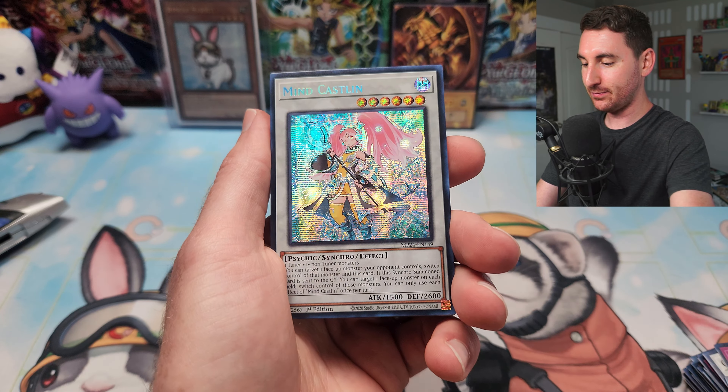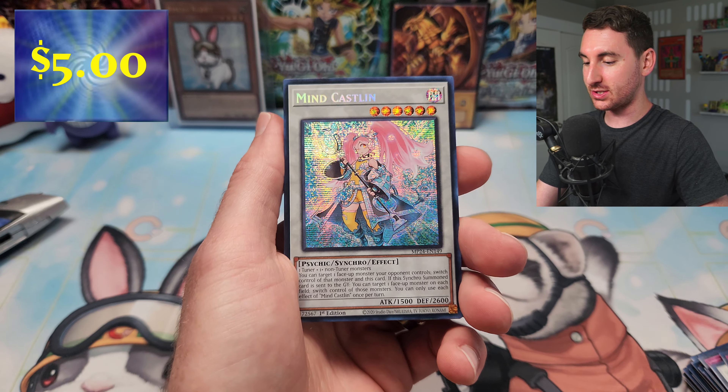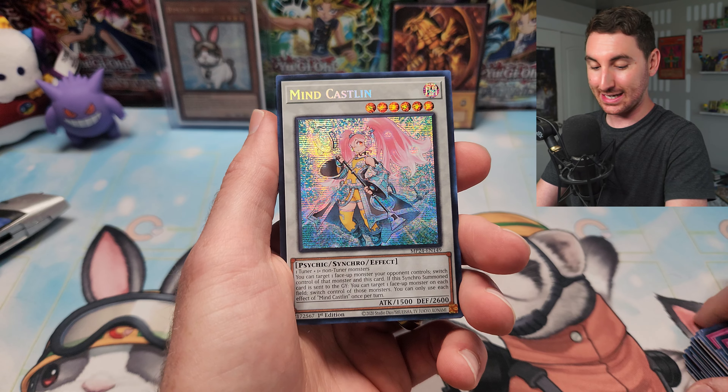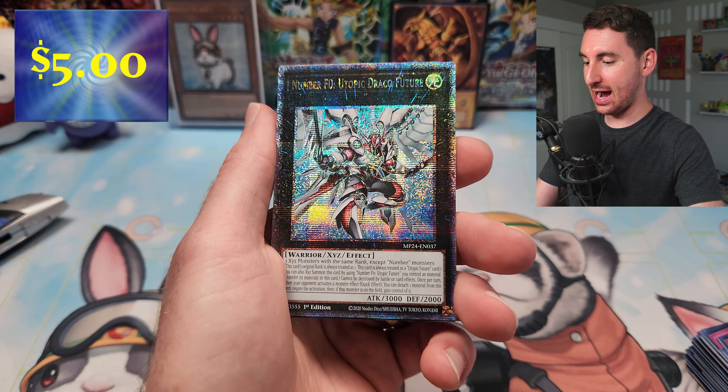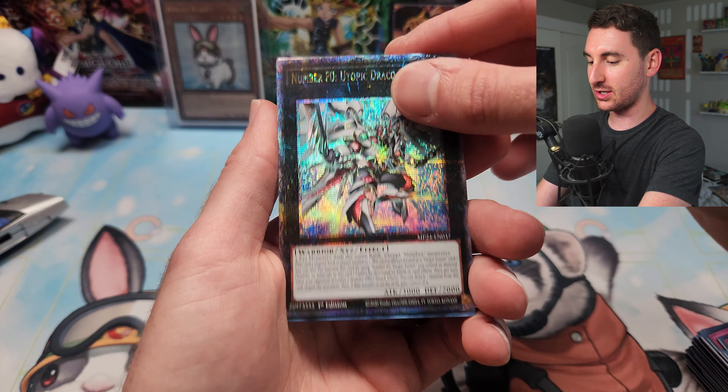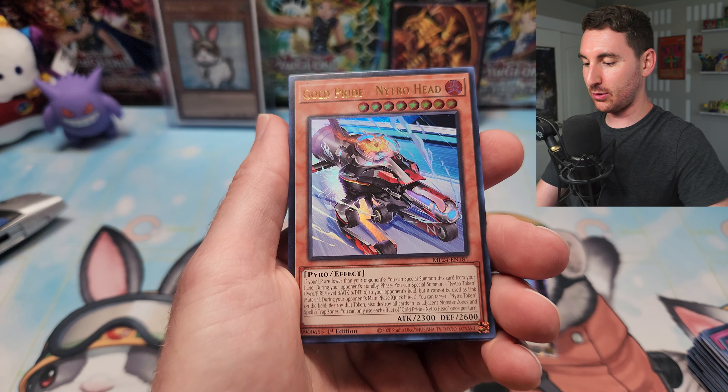Tally Ho Supremeans — that's a cool upgrade. Unchained Soul of Shama, and The Mind Castellan — one of the other new cards making its debut in this tin. Now we're just missing Theta. We got Utopic Draco Future for our next QCR, Gem Knight Lady Rose Diamond, and the Gold Pride Nitro Head.